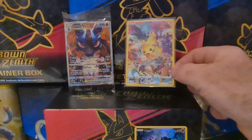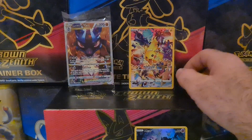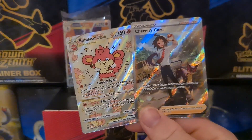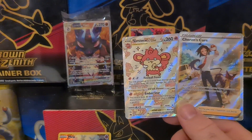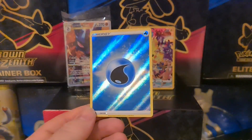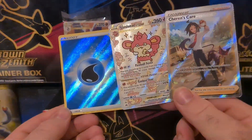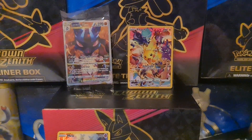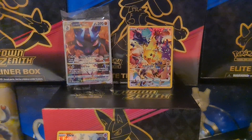First ETB and we already pulled the secret rare Pikachu — very nice, that's what we like to see! We also got the Samurott V-Star, Cheren's Care, the Mew trainer gallery, and the textured water energy card. I do love that — it looks beautiful. Anyway guys, that's it from me. Appreciate everything you're doing for me and the channel. Have a great day and thank you very much — we'll see you in the next video, bye!